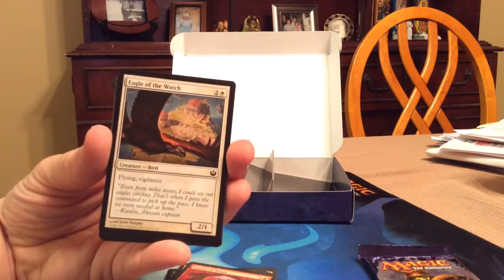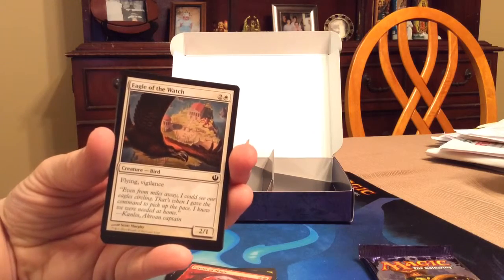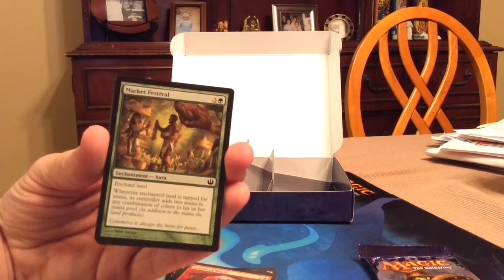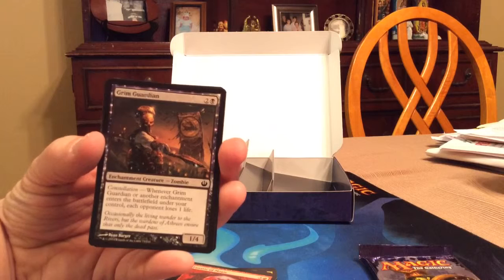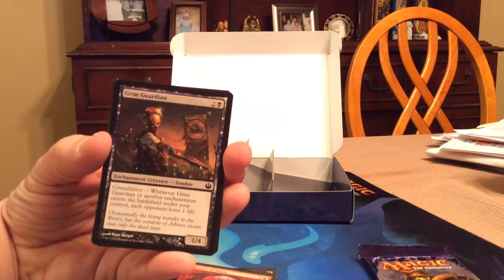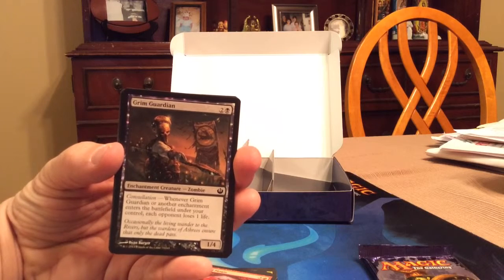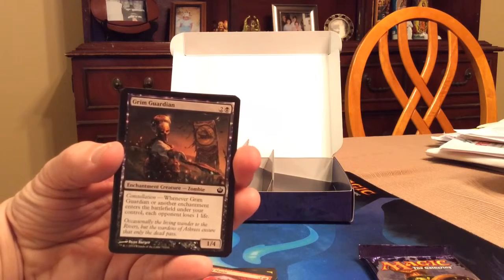Eagle of the Watch: three-drop, one white two colorless, flying, vigilance, 2/1 bird creature — enough said. Market Festival: three-drop — love this card, going to build decks around it. Grim Guardian: three-drop, 1/4 enchantment creature zombie, constellation — whenever Grim Guardian or another enchantment enters the battlefield under your control, each opponent loses one life.